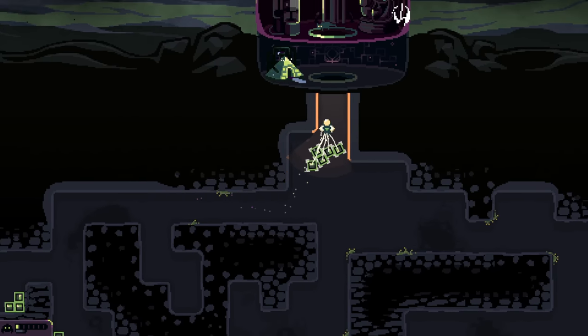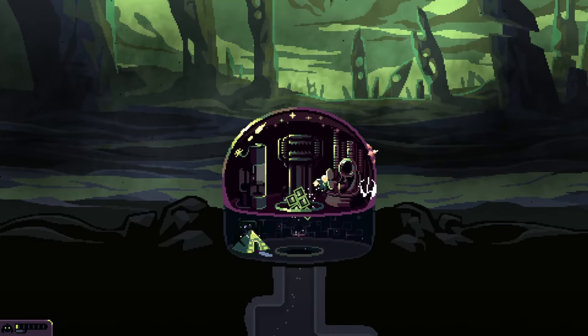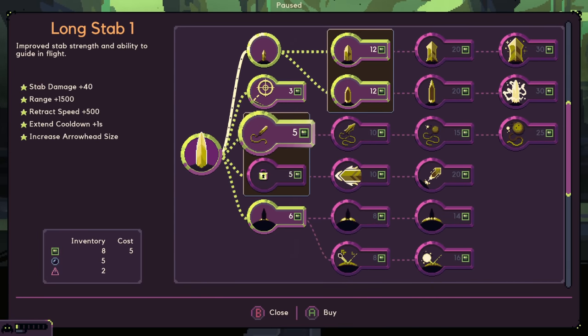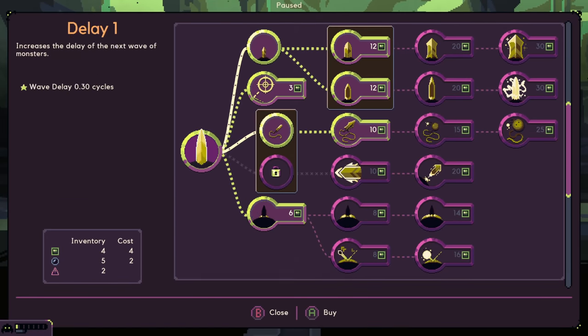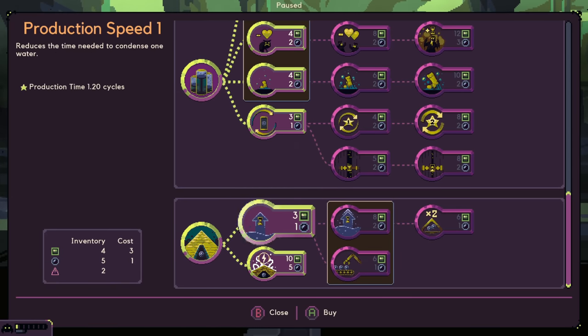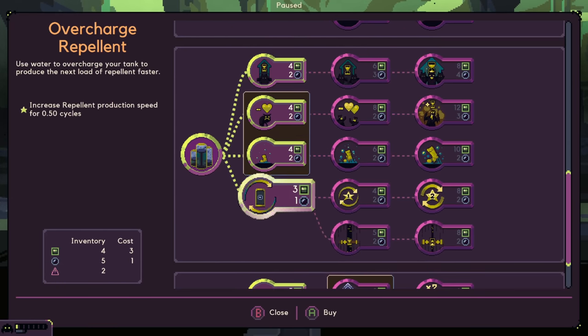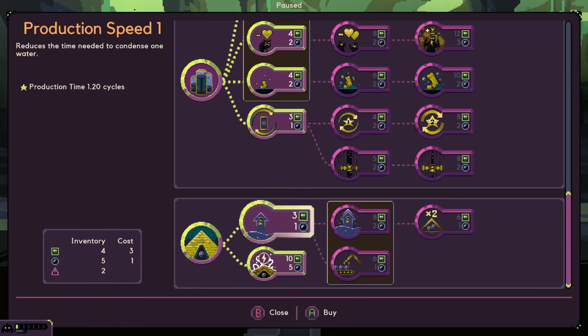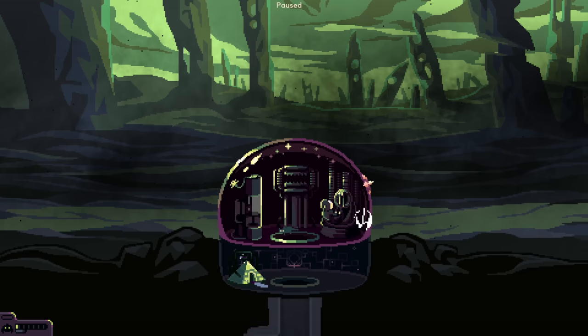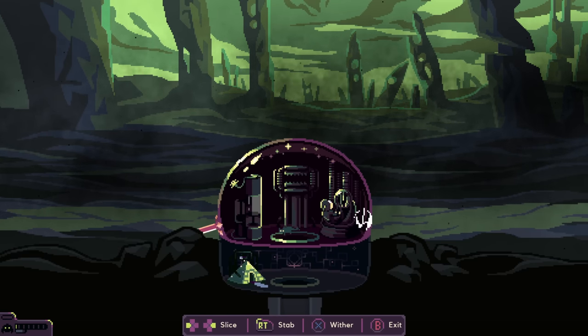So I can take long stab if I want, just ensuring that I crush everything. I could even grab Wither now — four and two right now. I could increase my water production, which is gonna help me long term. Let's get it. Let's go Wither. We gotta, we gotta figure it out. We'll figure it out early.